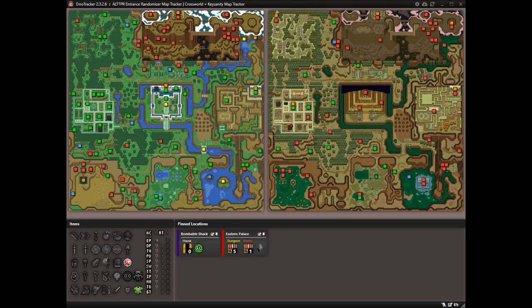Don't get me wrong — the logic in EmoTracker is wonderful. But personally, the preference is to be able to see where locations are on the map and visually represent connections. EmoTracker lets you see what you've checked, but you have to find other ways to notate where connections are and where locations are. It's a well-built tracker and if the logic feature is what you want, it's highly recommended — it's just not everyone's first preference for entrance tracking.